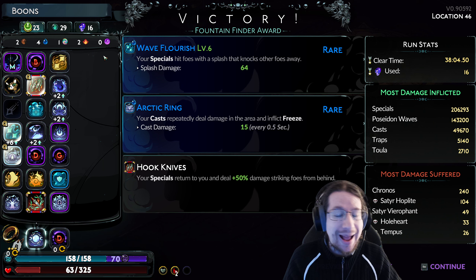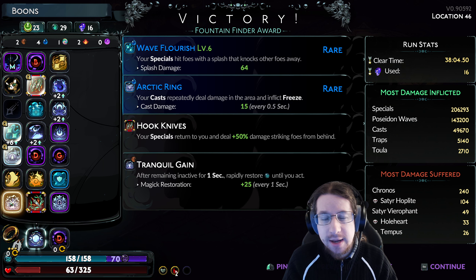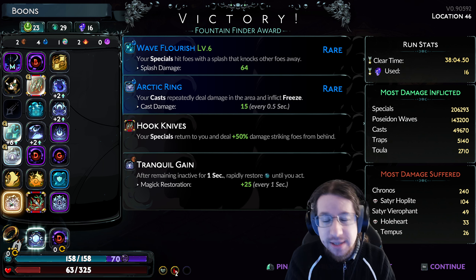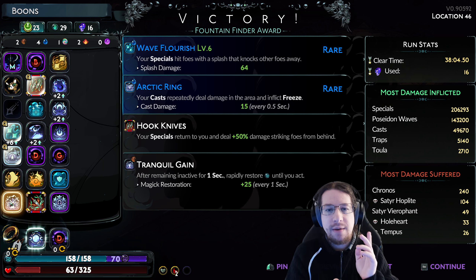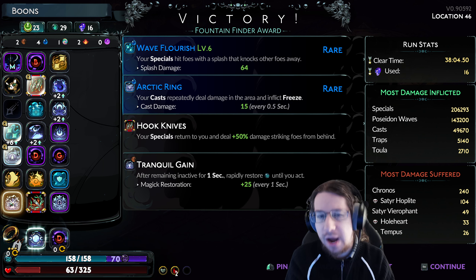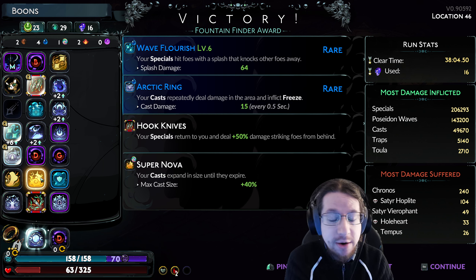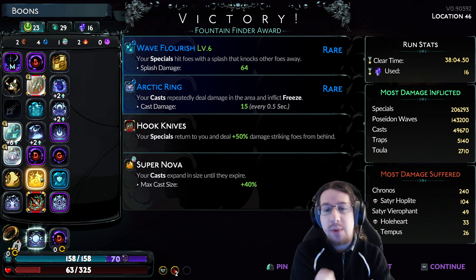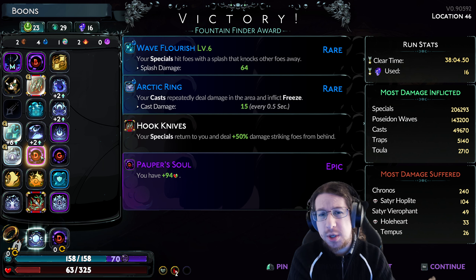Looking at a couple other boons I found useful: I was trying Tranquil Gain. Honestly, Poseidon's little bubbles are way better. Tranquil Gain was not very good, but I hadn't found Poseidon's and got offered it in Tartarus, so it was better than nothing. This is only really important if you have the fear modifier that drains all your magic at the start of a fight — otherwise things aren't going to live long enough to need magic recovery. Also, nearly four Centaur Hearts for free from Popper Soul — pretty darn good.